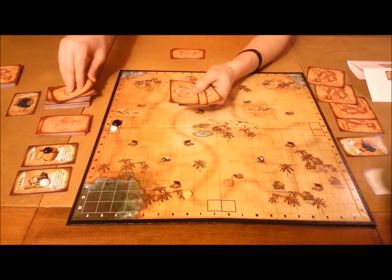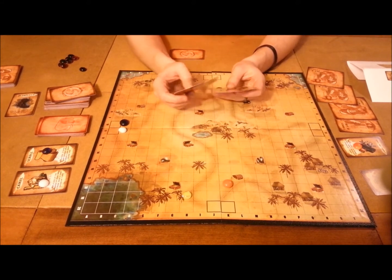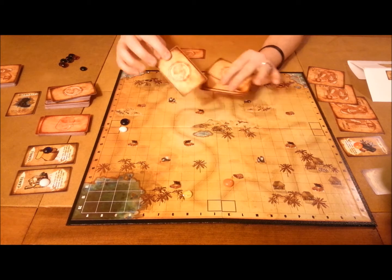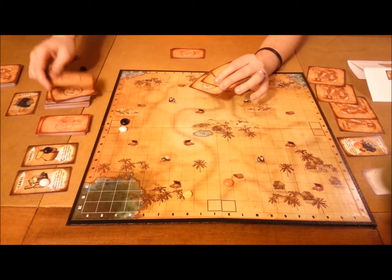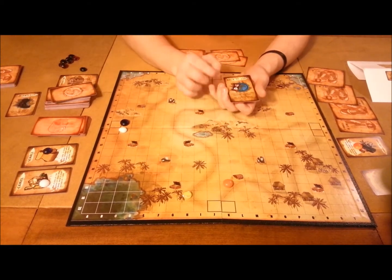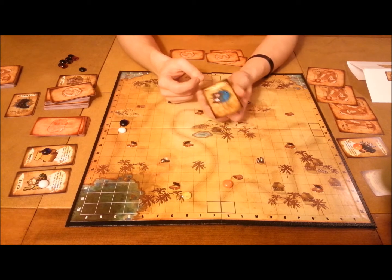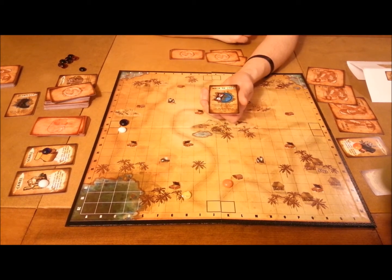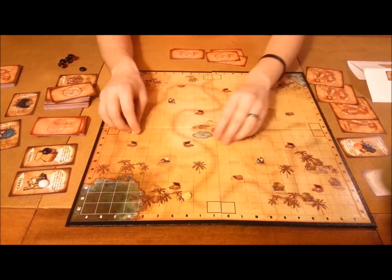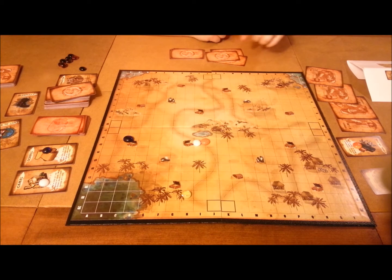Next player draws a card, moves their two characters, and decides if they want to use any cards from their hand. Players take turns going back and forth, finding different treasures along the way. Some cards let you counter another player's treasure chest card — essentially negating what they just did. You go around the board until you've seen all four eyes, then it becomes a mad dash to get to wherever the treasure is. Whoever gets to that treasure spot and digs up the treasure first is the winner of Seeker's Treasure Hunt.